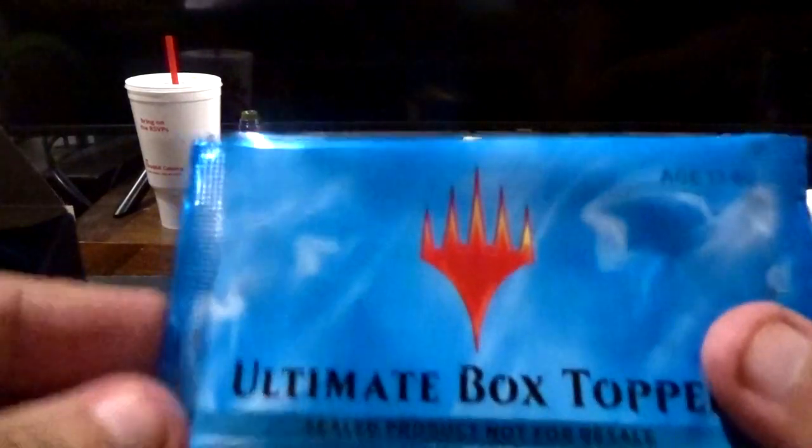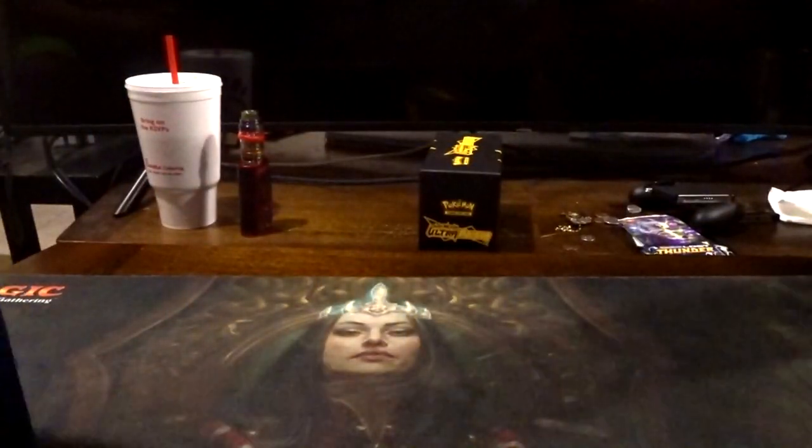So we're going to open this up here. It comes with 24 packs and what's called a box topper, which can be a full art variant of some of the cards that come in this set. I have Doodle Tim and Unnamed here. This is the box topper — it's sealed, we will open this last. It doesn't look damaged like some of the other ones.